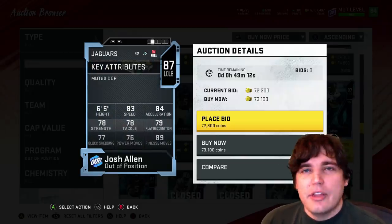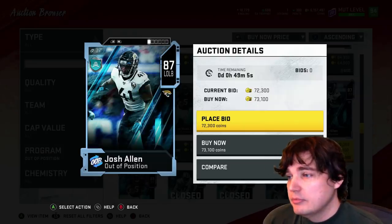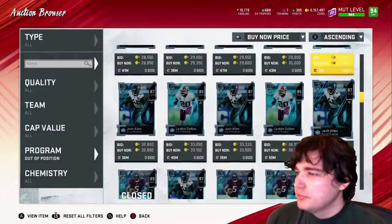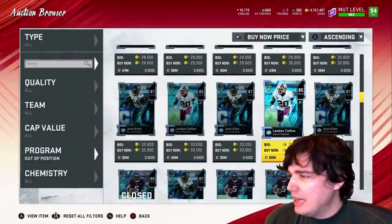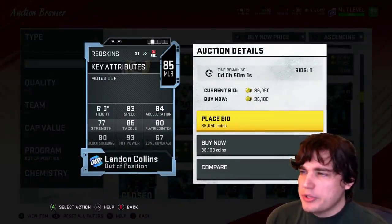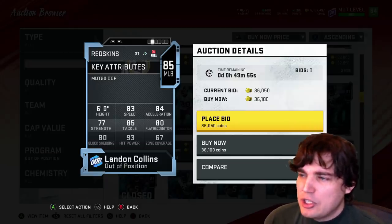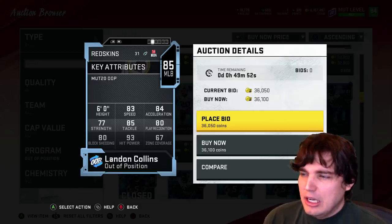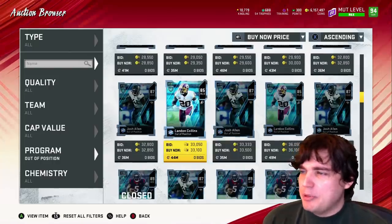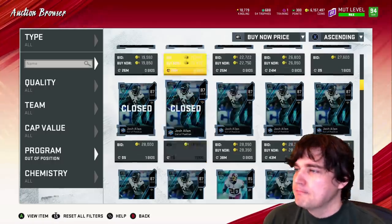Out of position, Josh Allen — the other Josh Allen. 89 finesse move. Not bad, I guess. He's not that out of position. Landon Collins at middle linebacker — 83. This mattered a little bit more a few years ago. Now with the ability to put safeties in that middle linebacker spot in nickel, this out-of-position isn't as important. He's not that fast. He hits hard. Bad zone coverage. More of like a theme team guy, but you can't put him at middle linebacker and safety on the same theme team.